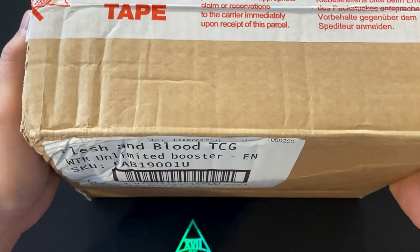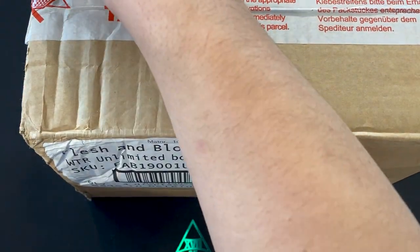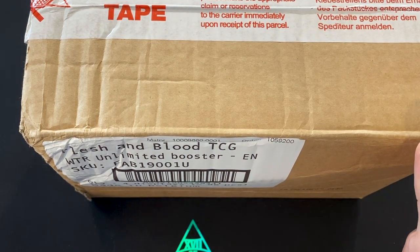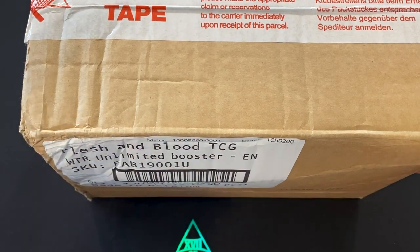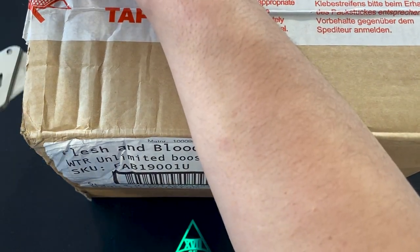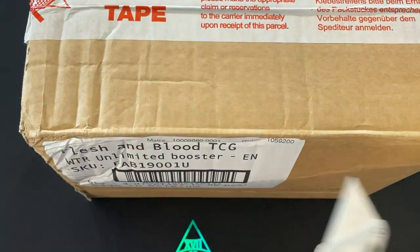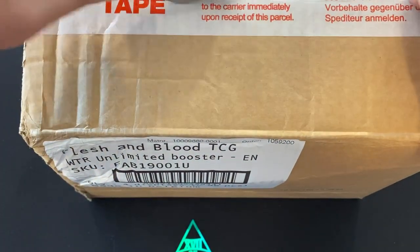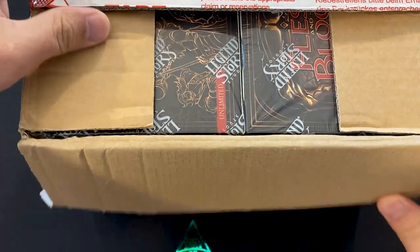Everything is sealed. This case is currently — the boxes inside are running $130 to $150, making cases between $500 and $600. However, as of the filming of this video, there are shipments coming from overseas, from New Zealand to the US, and there is a restock. So by the time you're watching this, I believe the product will be much more prevalent. We'll be on store shelves because it is mid-February, and they promised they'd get it to us in the month of February.